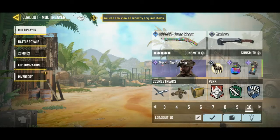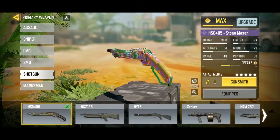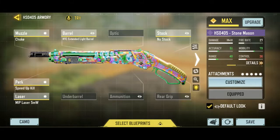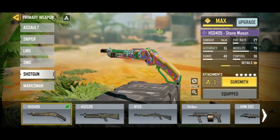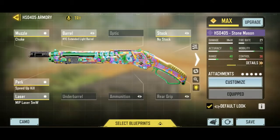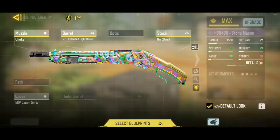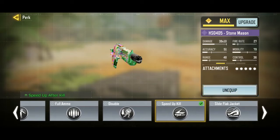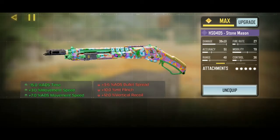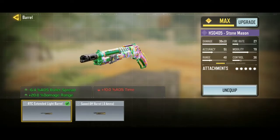The number three honorable mention is the HS405. This gun is pretty dope — the shotgun is better than the KRM, and it's just a good shotgun. Use these attachments if you are not a slug user: the no stock for good movement speed, and then the RTC extended light barrel.